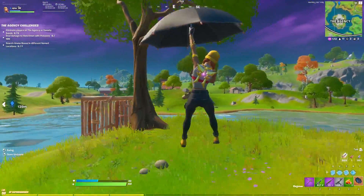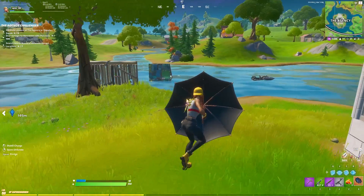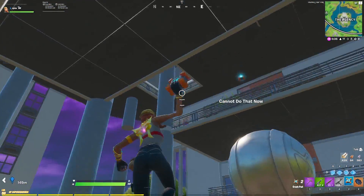Yo, what's going on guys? My name is Jackie. Welcome back to a brand new video. In today's video I'll be showing you how to find the brand new mythic item, the Kingsman umbrella, and also the crash pads. Let's go.